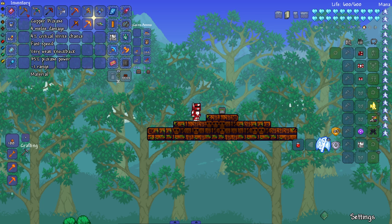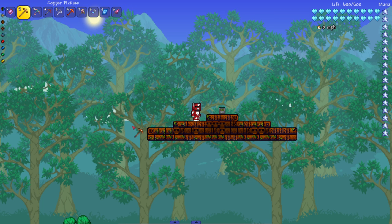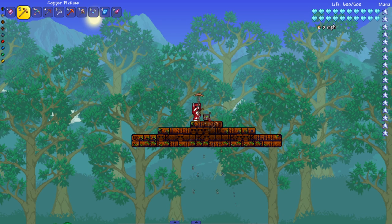Starting with the 35 power copper pickaxe — we all know this is an unbreakable block, at least according to the mod, so let's see if it's actually true. Of course the copper pickaxe wasn't gonna break it. It's just like a chest — a chest can never be broken with items in it, so why would a copper pickaxe break the unbreakable block?